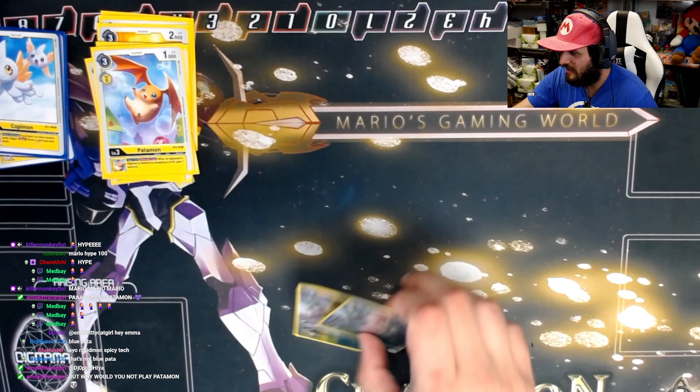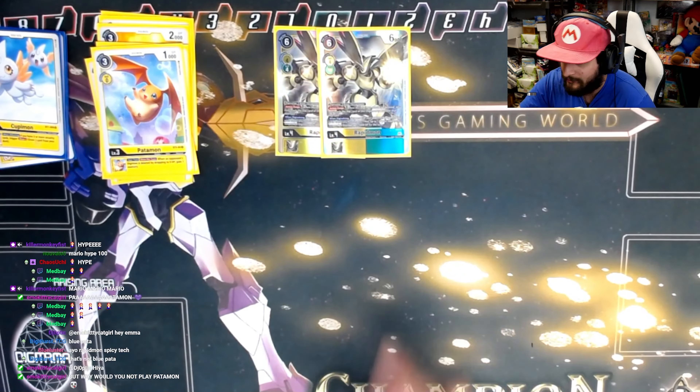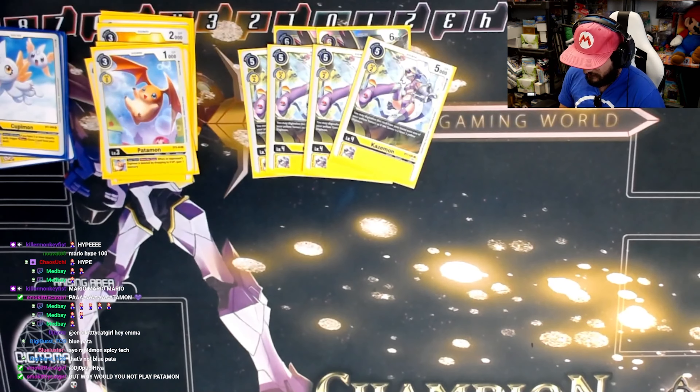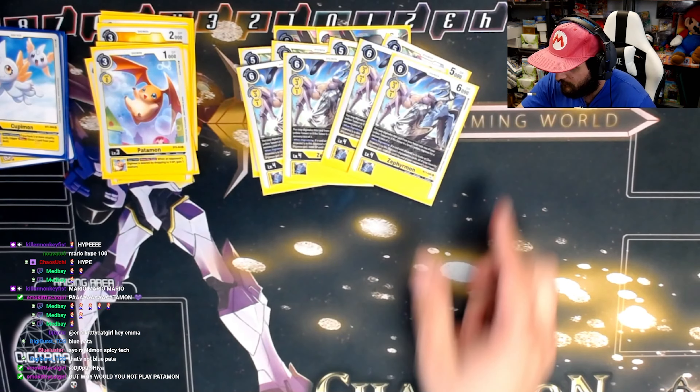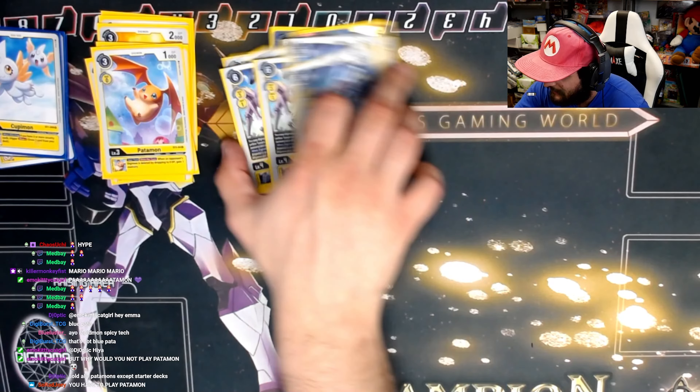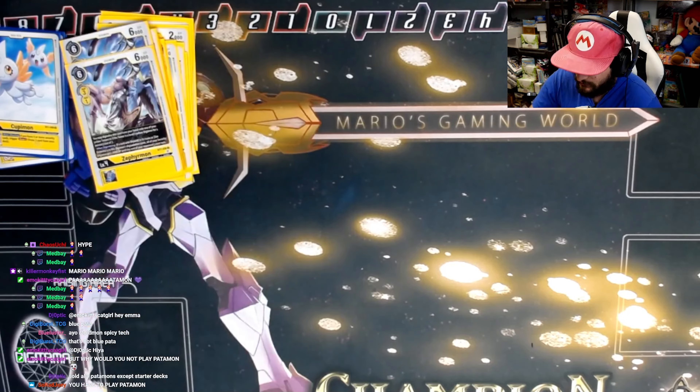For champions it's the two Rapidmons followed by eight hybrids — the yellow Lobomon and the yellow Beetlemon. When Beetlemon evolves, if it evolves into something with Hybrid or Zoe it gives your security a boost, which is really cool. We play eight level-four hybrids, and that rounds out the champion lineup.